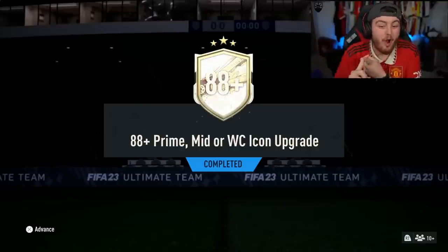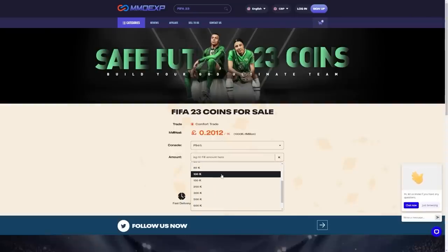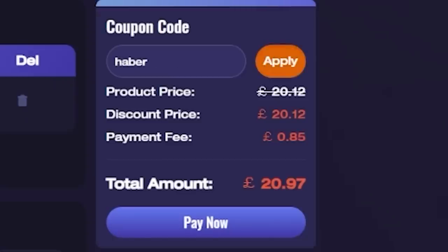EA dropped the 88 Plus Prime Mid All World Cup Icon Upgrade. Let's open these up and hopefully get some fantastic icons. For cheap, fast and reliable FUT coins, check out MMOEXP. There is a link down below and use the code HABER to get yourself 5% off all of your orders.